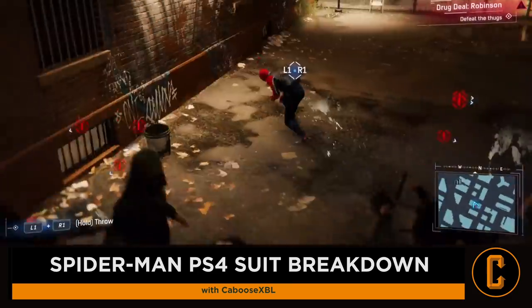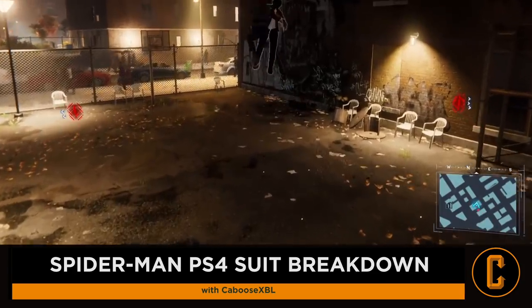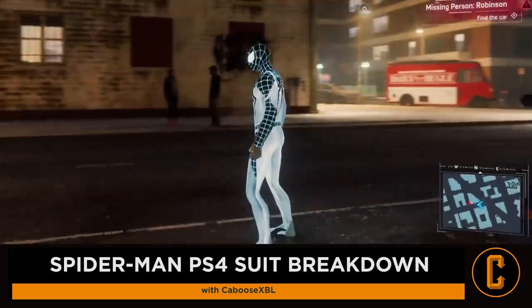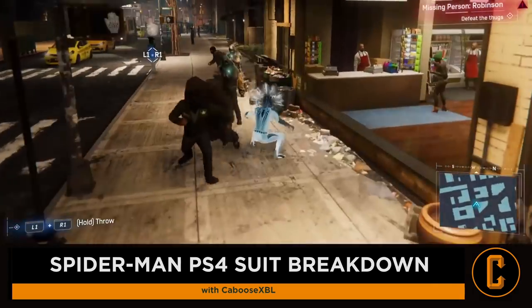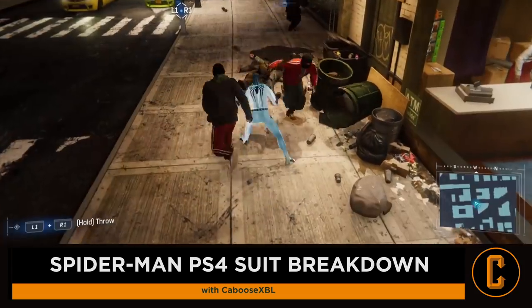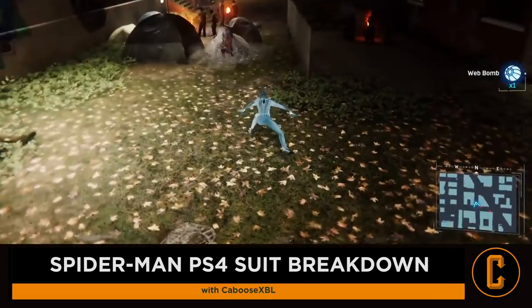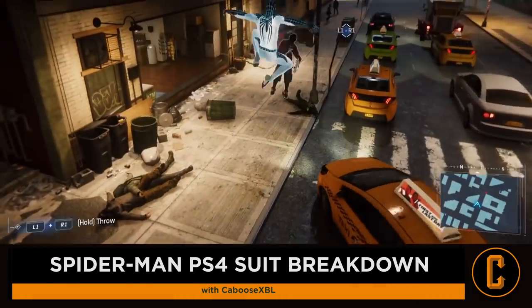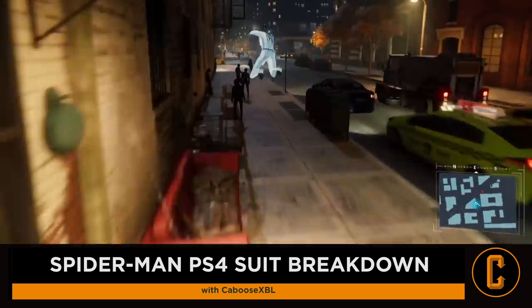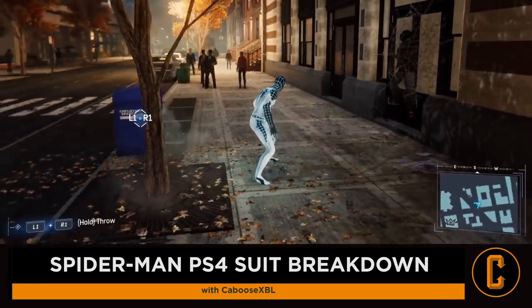There are also some suit powers that have AoE attacks. Two specifically are the Spider-Punk suit and the Negative suit. The Spider-Punk suit — we've seen it in action — he pulls out an electric guitar and it creates an awesome AoE effect on all opponents around you. The Negative suit has a similar effect where he slams the ground with negative energy and knocks back a bunch of enemies. I don't find these abilities to be extremely useful simply because they don't take down enemies fully — they'll just knock them down temporarily and then they get right back up. It's good for dispersing a group and taking a breather if you're getting overwhelmed, but outside of that I don't necessarily find these abilities ones you'll want to keep using — although that guitar with the Spider-Punk suit power is awesome for photo mode.